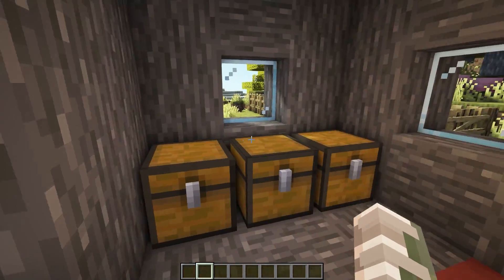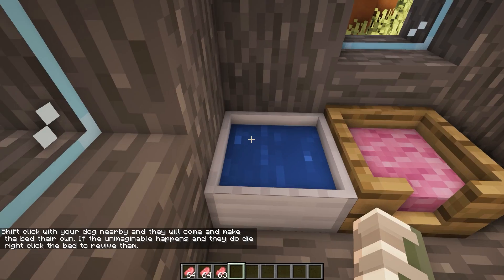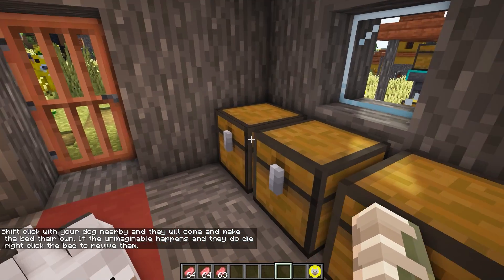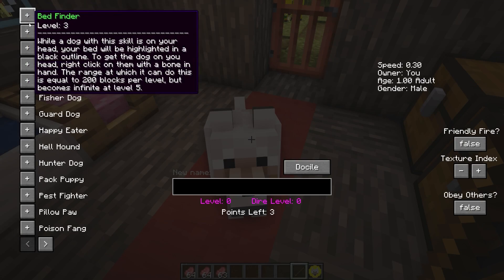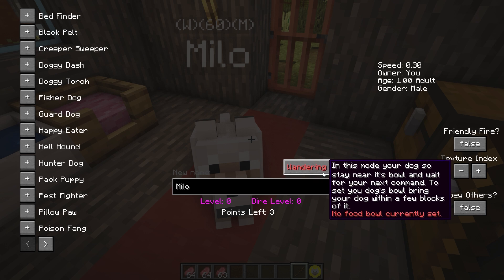The next Minecraft mod is called Doggy Talents — a very popular mod that has been updated. It adds dog food, a dog water ball, and a doggy charm. When you spawn it you get your own personal dog. You take a stick and use it on the dog, and you can give it different levels by using training treats and give it a name.